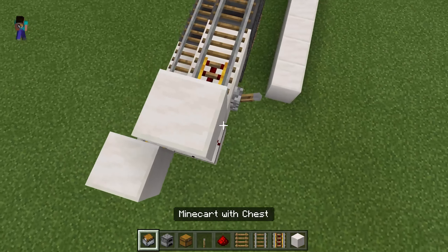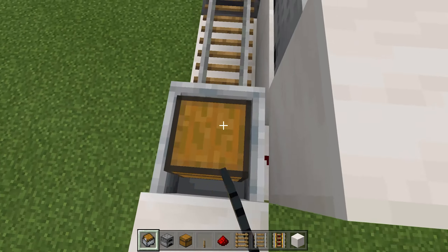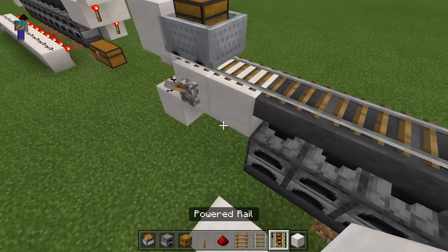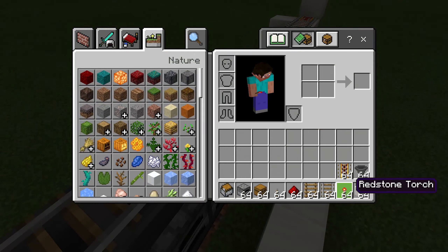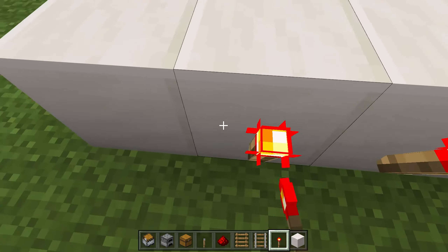Now you're going to get 2 minecarts with chests and put them over here. Make sure they're still — not moving. Then you're going to get your redstone torches again and place them on the sides of these blocks.